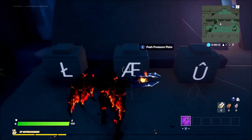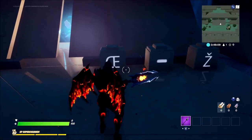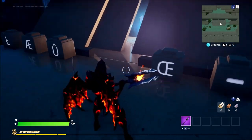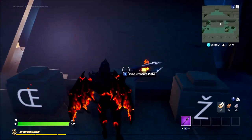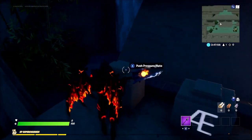So the first one is A, E — once you press that you won't hear a noise, or you might, I don't have sound on — then C, E, then U, then minus, then Z, then L.